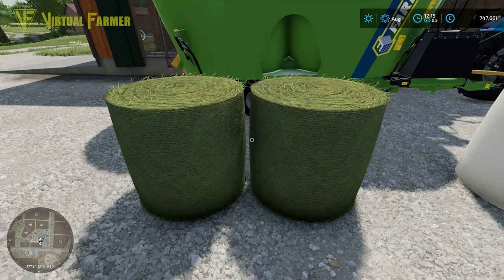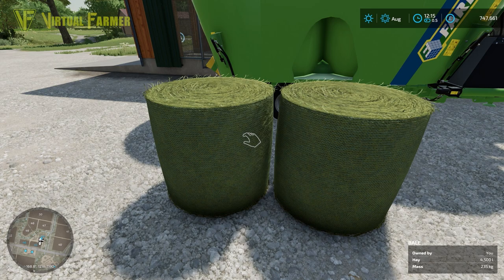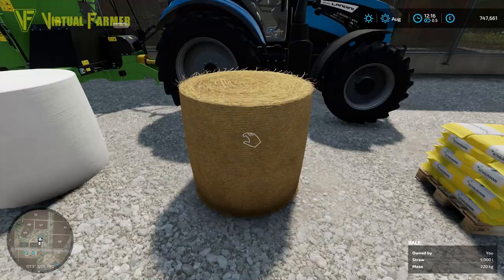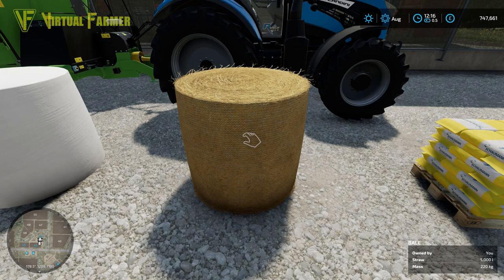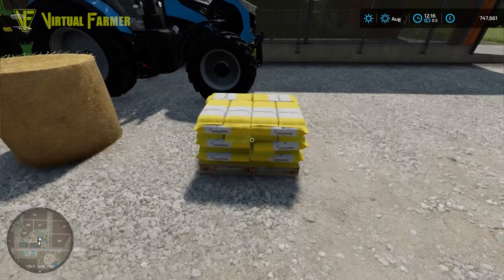The third most expensive ingredient is hay. You can buy this for 980 for 4500 liters, working out at 218 per thousand liters, with a sale price here on Elm Creek of 101 per thousand liters. And finally we have the straw. This can be purchased for 720 for 5000 liters, working out at 142 per thousand liters, with a sale price here on Elm Creek of 88 per thousand liters.